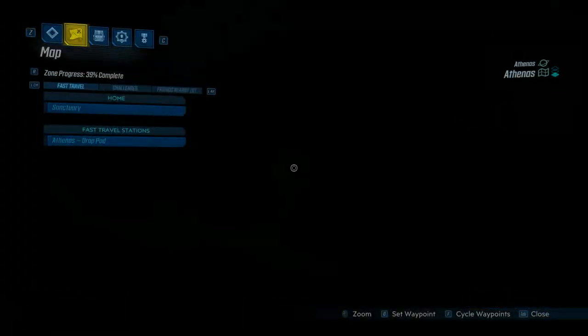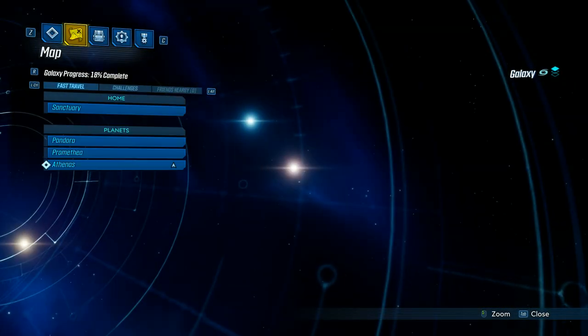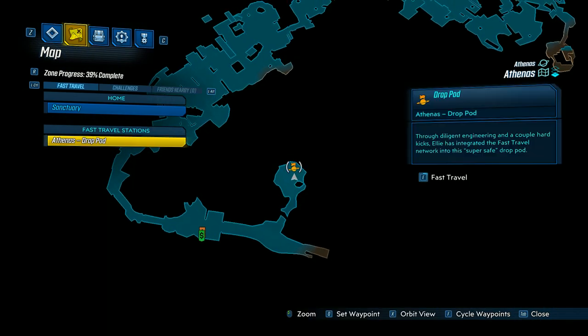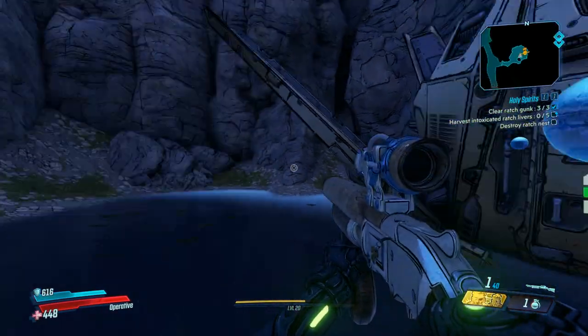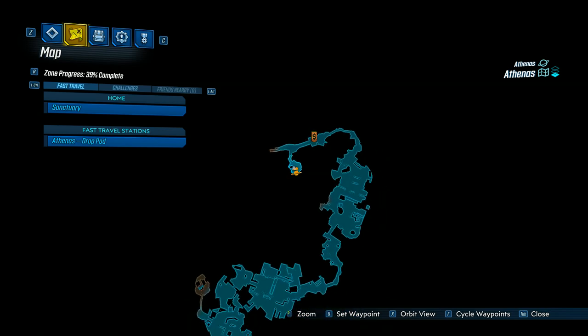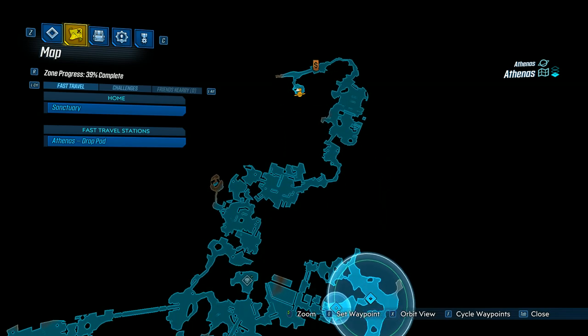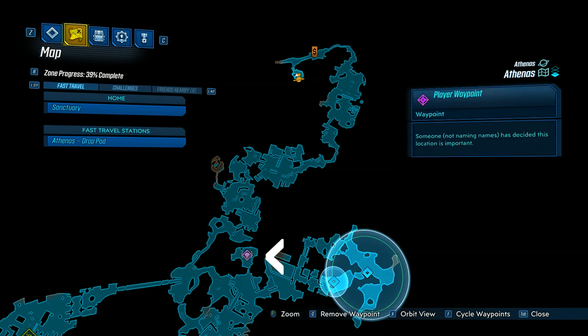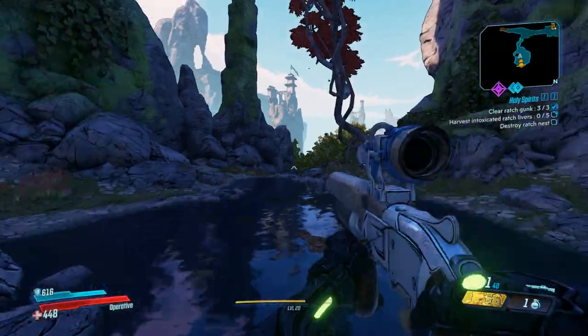Okay so first go to the travel machine, then go to the planet called Athenas, then you want to go to the drop pod area which is the start. By the way, you can still farm this enemy if you are level 40 or something, since the gear will go up to around level 37, but I think at that point there will be better places to get gear from than here. Anyway, when you come to the map you want to move to this cut-out area right here — it should have a legendary hunt marker on it.